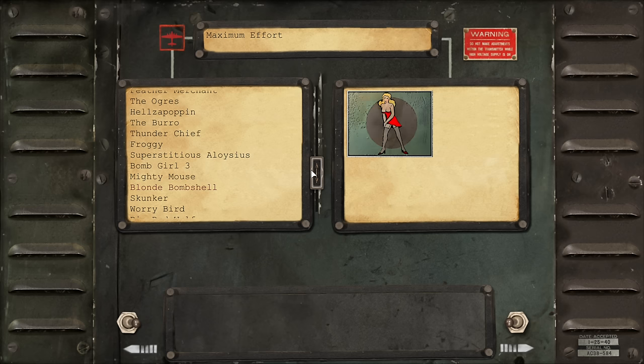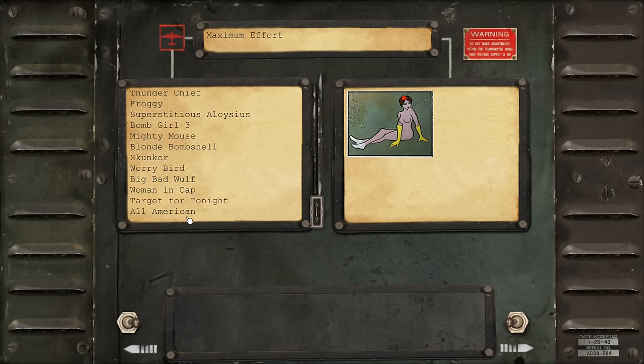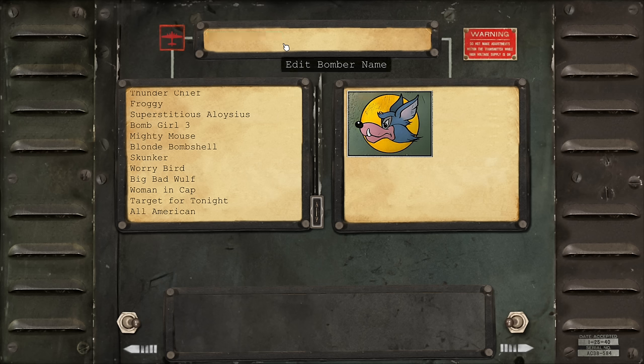More options: Bomb Girl 3, Mighty Mouse, Bombshell Blonde, Skunker, Worry Bird, Big Bad Wolf, Woman in Cap, Target for Tonight, and All American. Let's go for Big Bad Wolf — this is a very real nose art. I think the actual aircraft was called Chow Hound. So we'll do an honour of Chow Hound and go with that one.